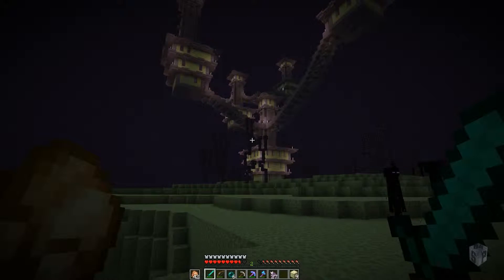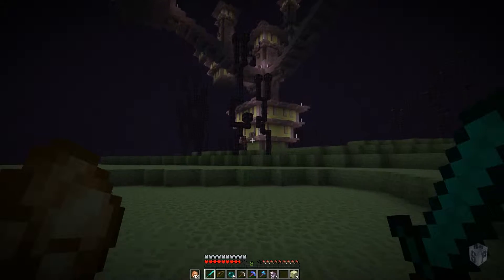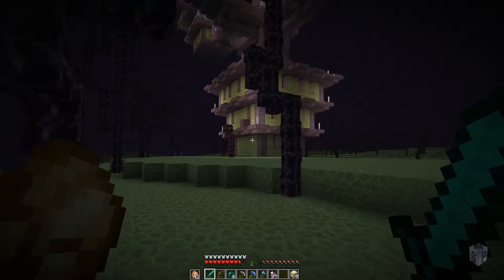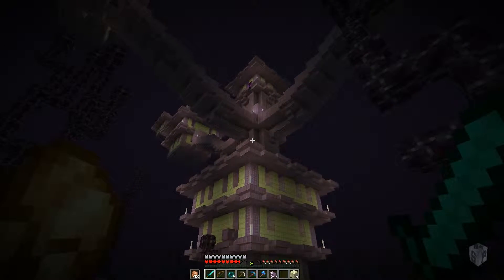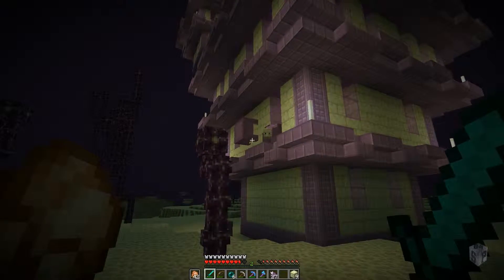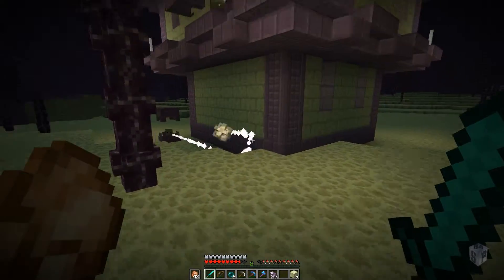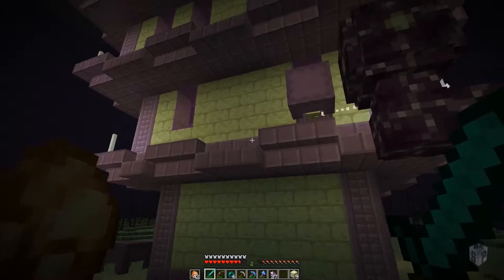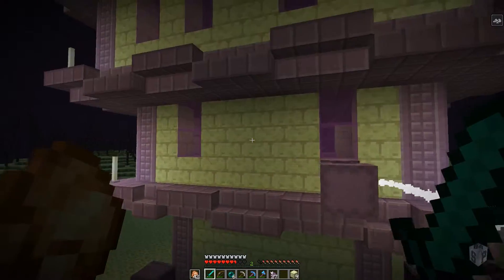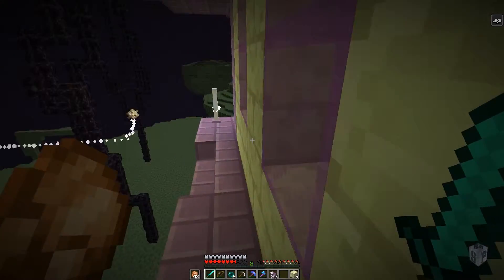That is where you'll encounter shulkers. And I can see one right there. I think he might see me — nope, he doesn't see me yet. This is where you'll encounter shulkers, which for those of you who don't know, they like to fire those things at you. They're kind of a player-seeking projectile which will give you the levitation effect. Kind of a nifty little effect.